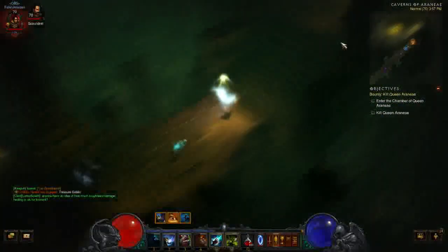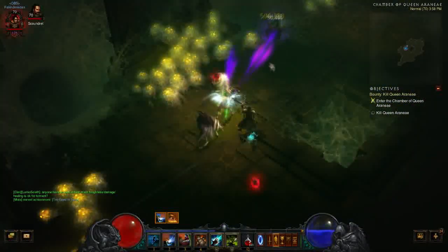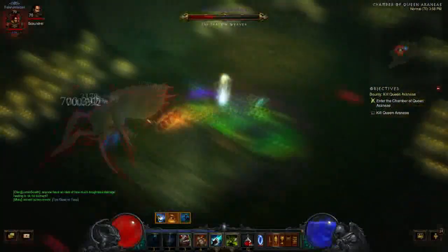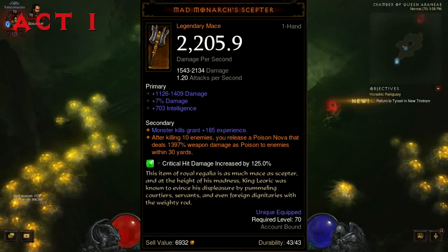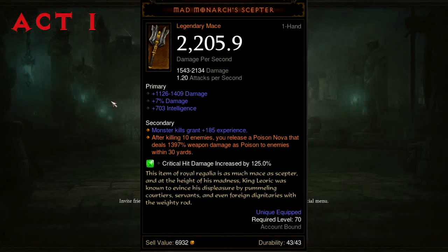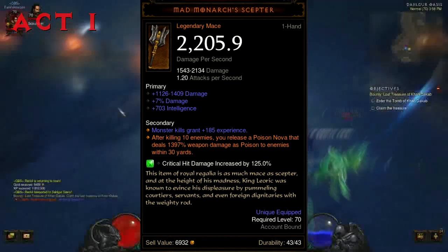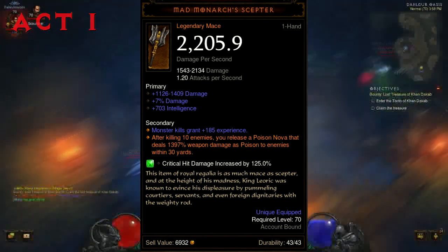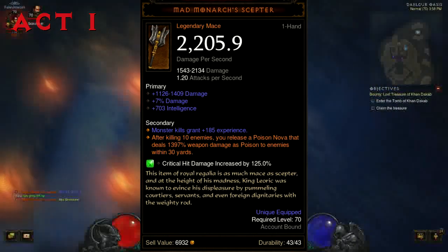For the following act-specific items, I'll just detail the Legendary affix. There are some predetermined affix rolls, but for the most part you want these items for the Legendary affix alone, and you can always reroll a bad stat at the Mystic. Act 1 has the Mad Monarch's Scepter — it's a one-handed mace. After killing 10 enemies, you release a Poison Nova that deals 1,050 to 1,400% weapon damage as poison to enemies within 30 yards. That 1,050 to 1,400% is the actual range and will vary based on the weapon you have.